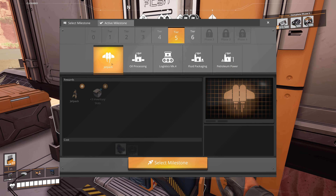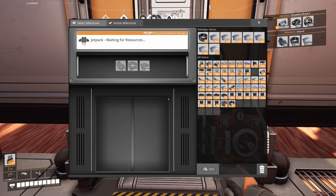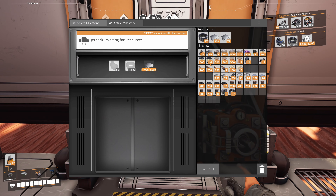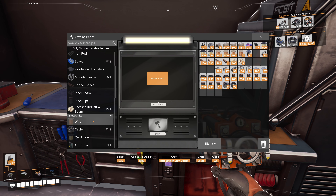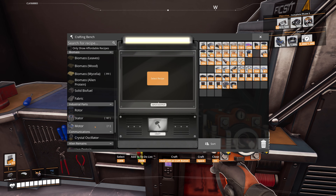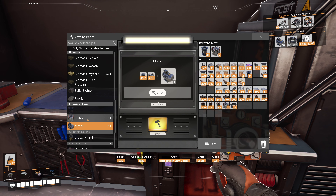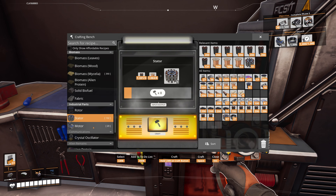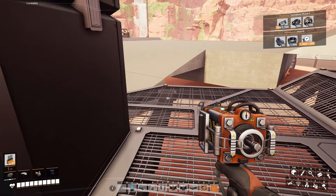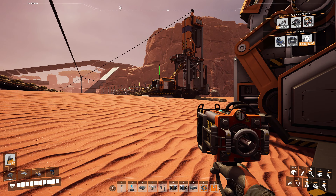Well, we got to start here. Looks like we got to start with a jetpack. Let's do that. Select milestone - we're going to need those plates and cables. Now we got plates, but cables we need more of. What about those motors? What do those take? Can we make them in here? We can. It takes those stators and we need rotors. We need 50 of those motors. I decided against making them manually - it's going to take way too long. I think we're just going to make some factories that will automatically make these things.